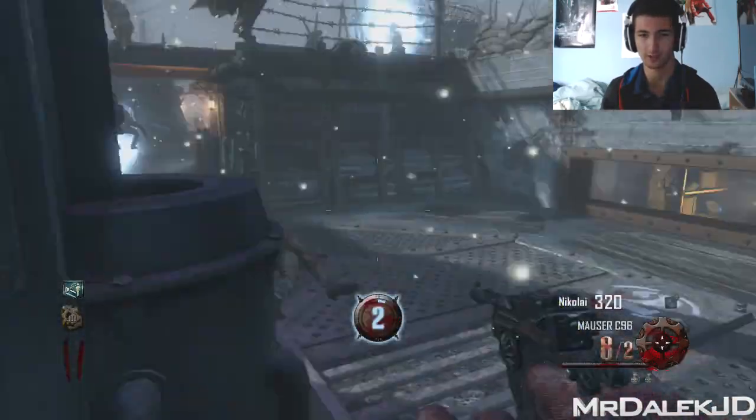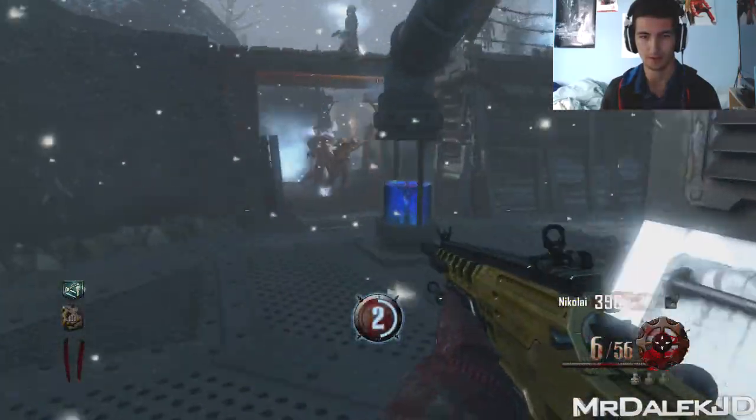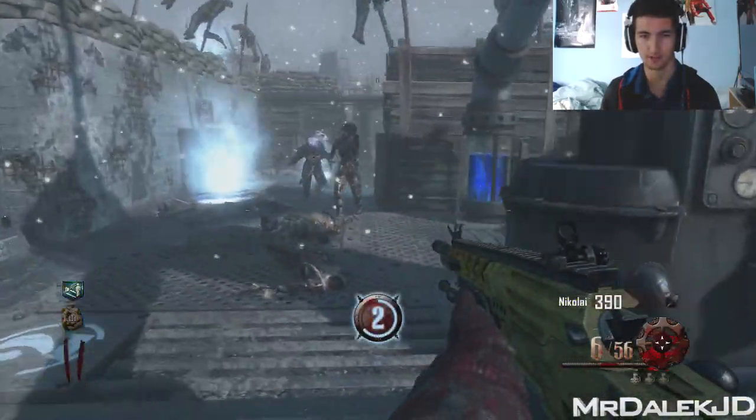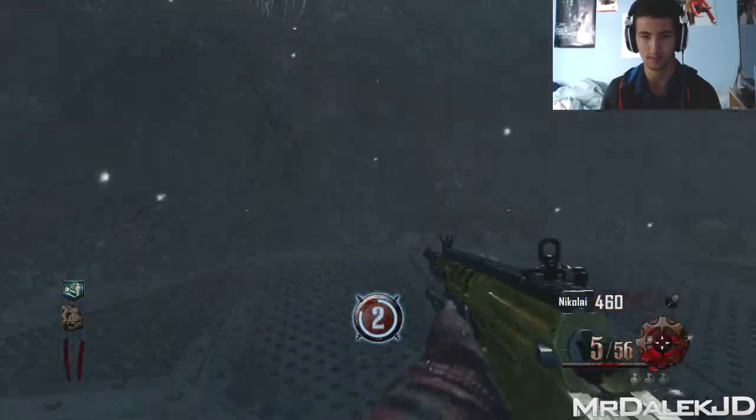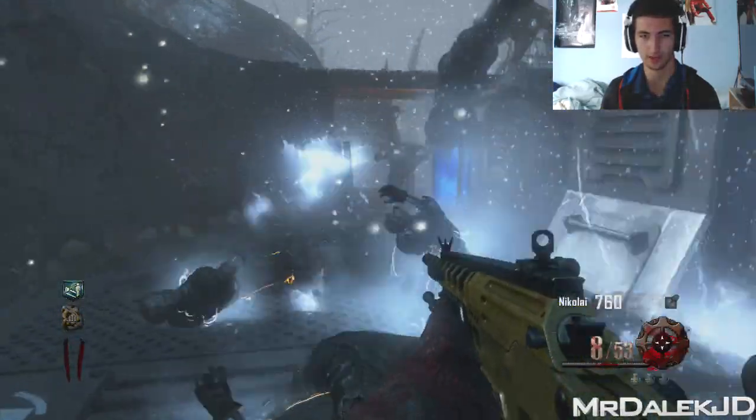This is so risky to do this in the middle of a round, but YOLO. Now, have you seen these new zombies — these kind of Templar zombies that spawn? You don't have to kill them because they just get killed like that.